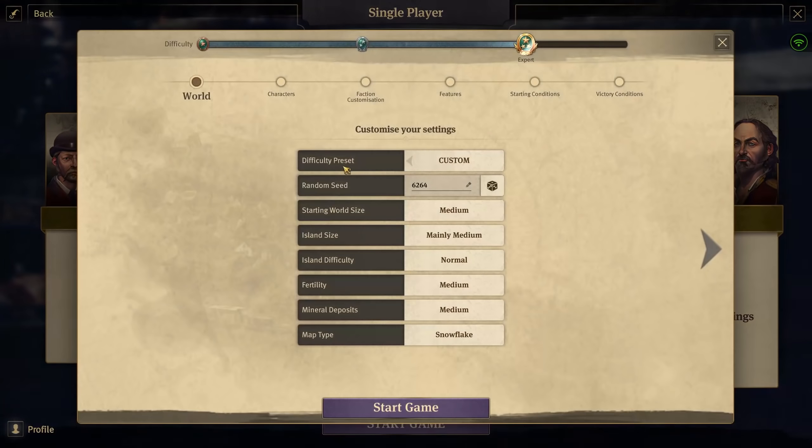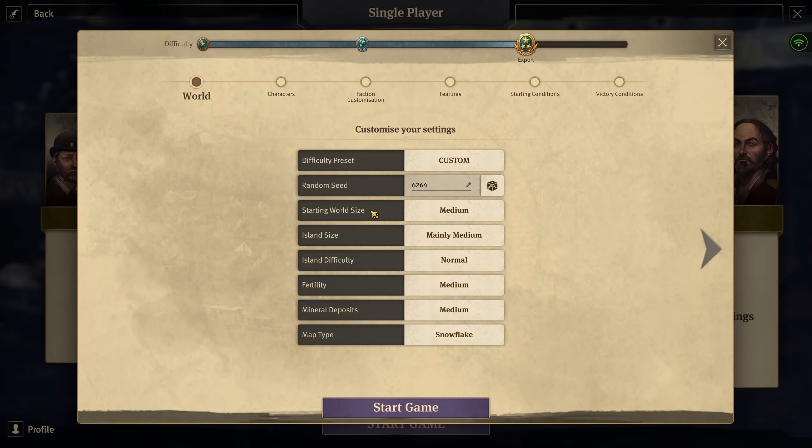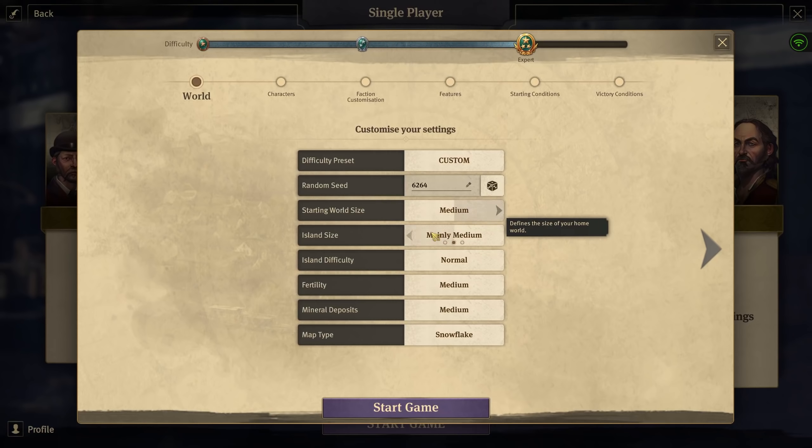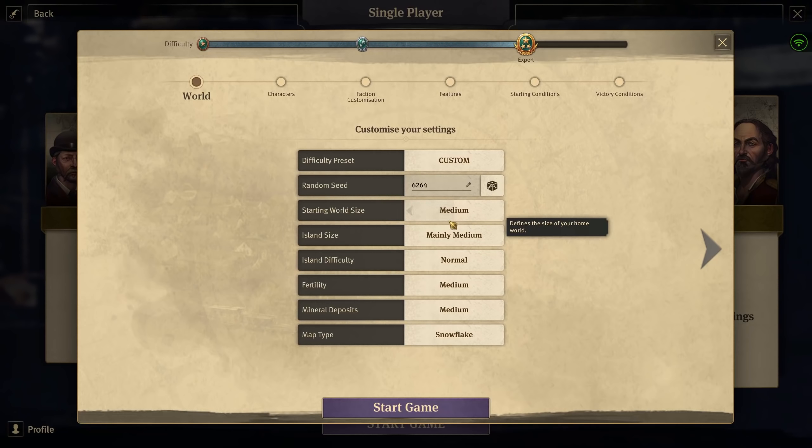Now for the real difficulty settings. As always, we want to keep the expert level. For that we need to keep the starting world size, island size, and island difficulty on medium, with fertility on medium. Why medium only? Because then we have room to build. Smaller islands are possible too, but I'd like to build a bigger city, and that's why we keep it on medium.